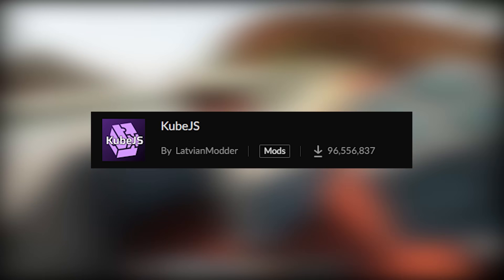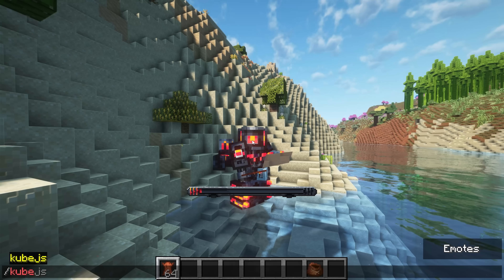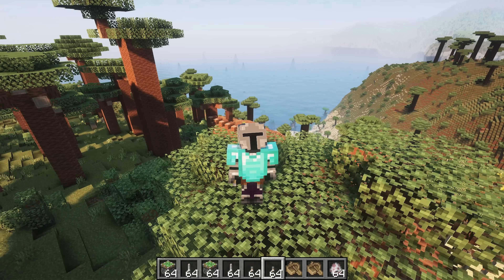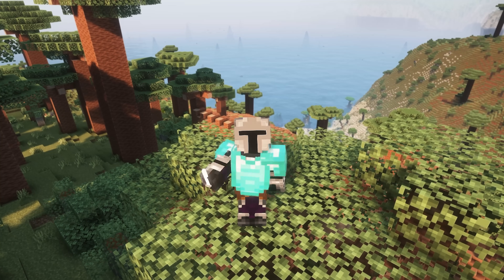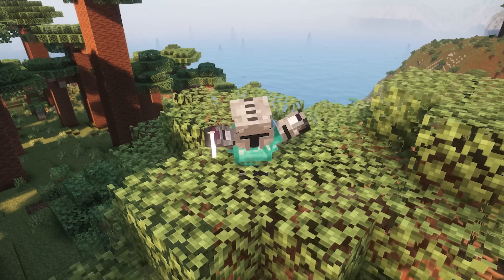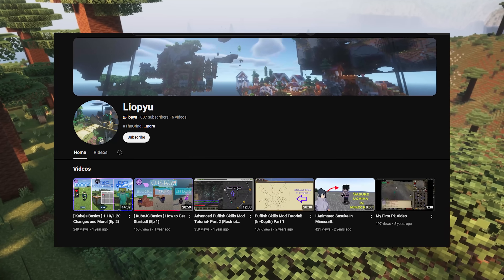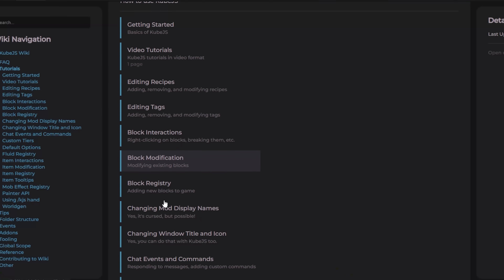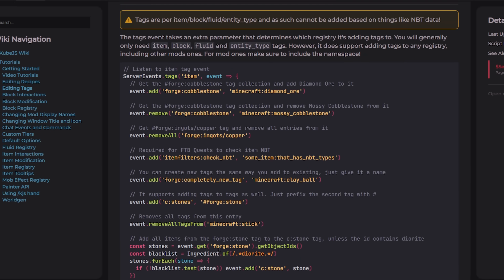This next mod is called KubeJS. It allows you to add custom recipes, remove recipes, and add custom items. You can even add custom recipes from in-game if you use the crafting recipes exporter. This mod can do so much more, but if I wanted to explain everything, I'd be here for hours. I'll link a video from a very knowledgeable user in the description — I learned basically everything I know from him. I'll also leave a link to the KubeJS wiki. It's super useful, go check it out.